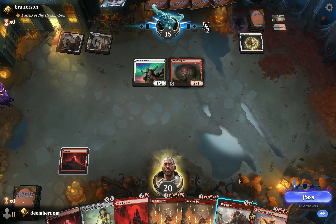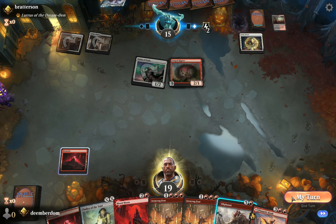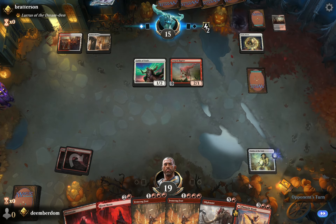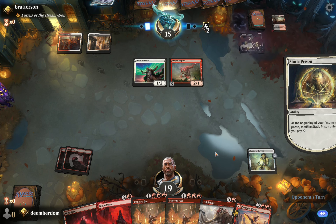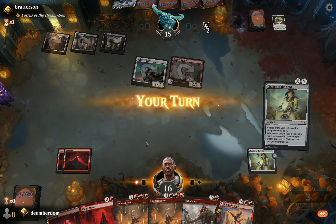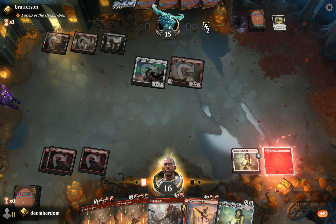I believe that was a misplay by the opponent casting the Static Prism — maybe they thought it would be like an energy ritual. I think they could have had a third energy with two from the Raptor and one off the Guide of Souls trigger, to turn something into a 4/4 by now. That was a small mistake by them. The opponent brings Luris to hand, which like I said earlier is usually a sign of weakness this early in the game. So we're just going to slam the Blood Moon and hopefully shut the door.